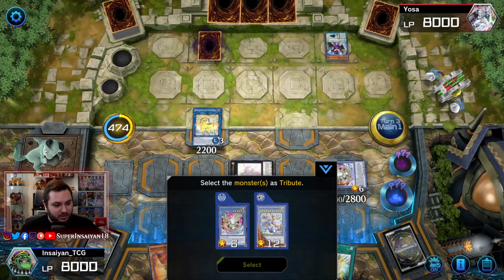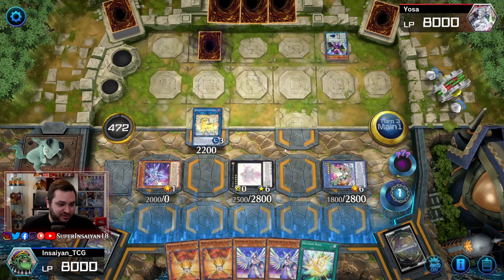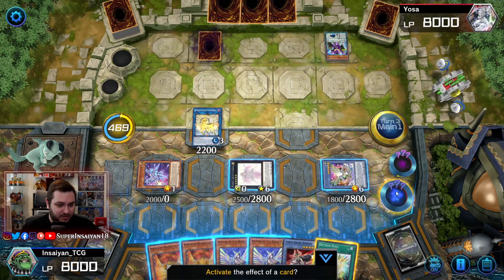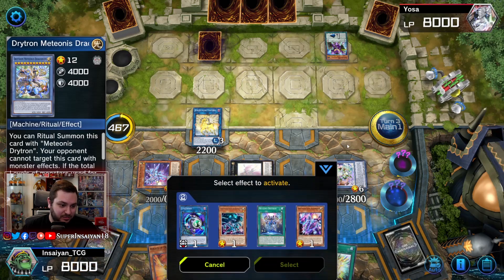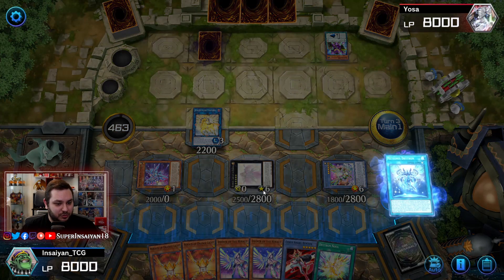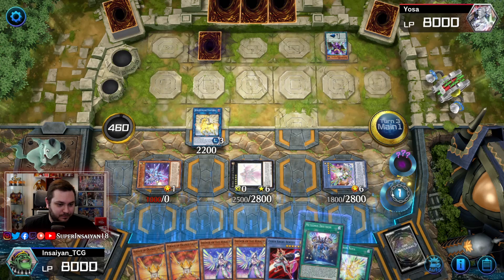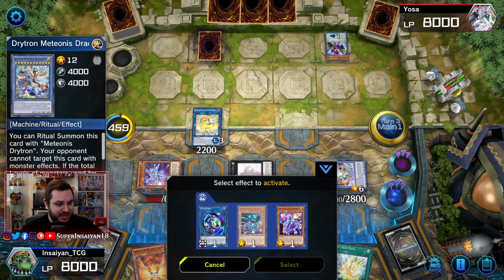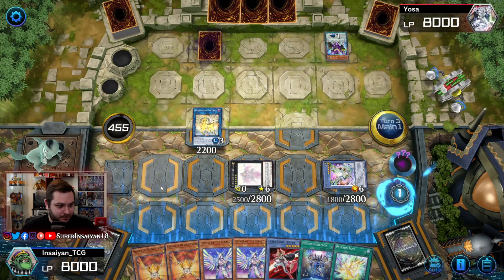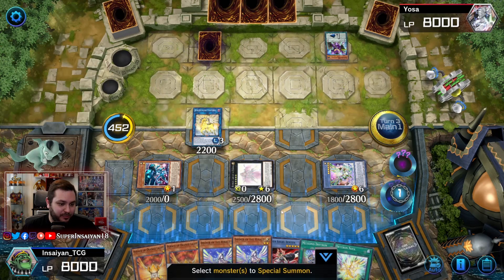We get our Drytron Nova. We're going to activate Alpha, getting rid of our Draconids — this will let us add another Ben 10 and this is just going to seal the game. We use the ritual spell, lower the Alpha, then we can Gamma the Alpha away. Gamma's effect will summon us back our Mu Beta in attack position.